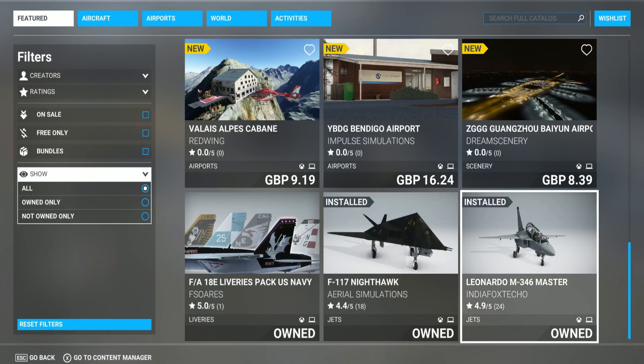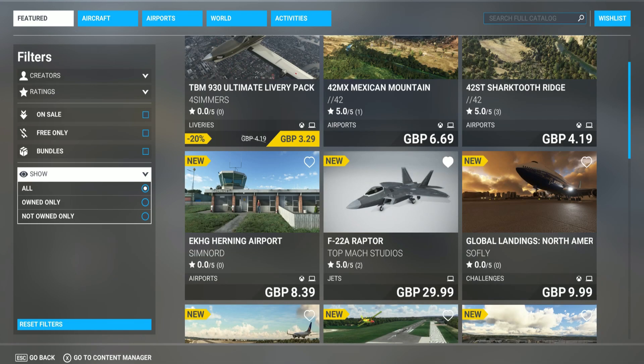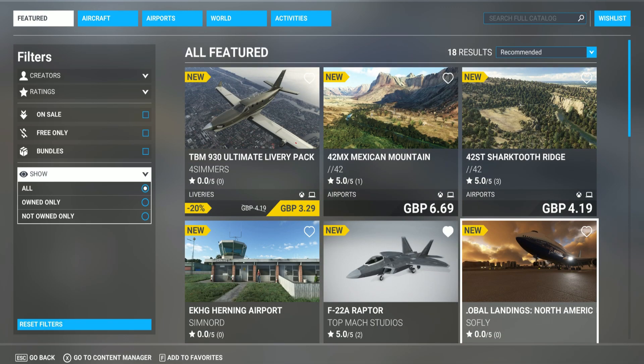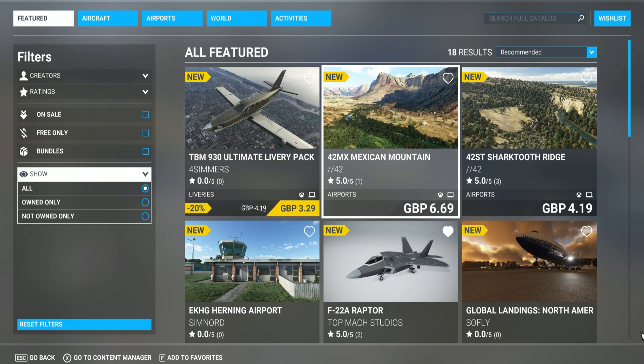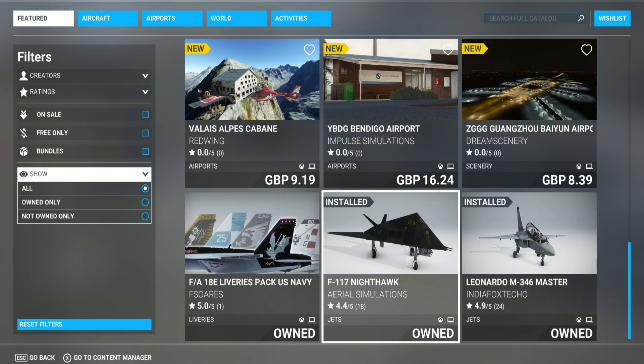That's everything we've got for this week. We didn't get the Hellcat, so hopefully that comes next week — I'm sure it will. Doesn't matter, I'm happy with this week. We can enjoy these aircraft this week and then fly the Hellcat next week. Hope you enjoyed this video — your one and only Quantum Gaming Uploads. Take care, all the best, thanks for watching.